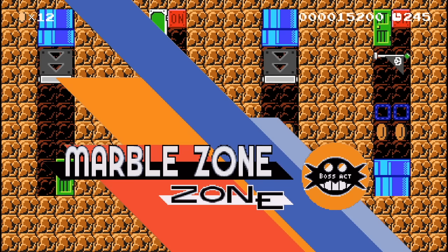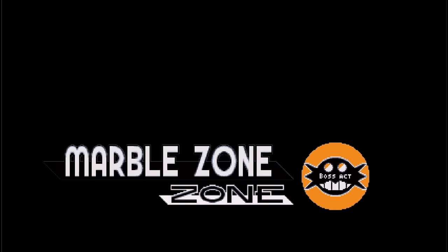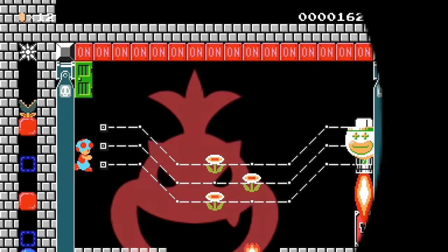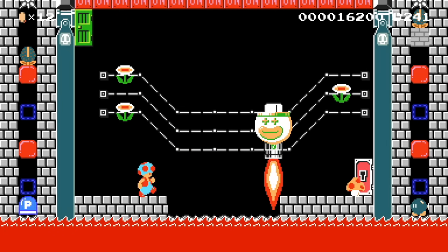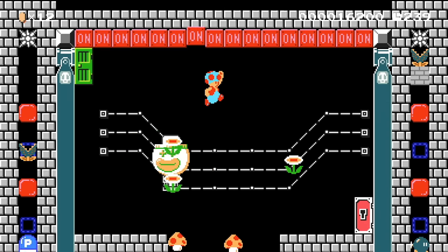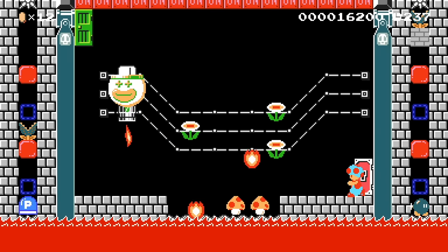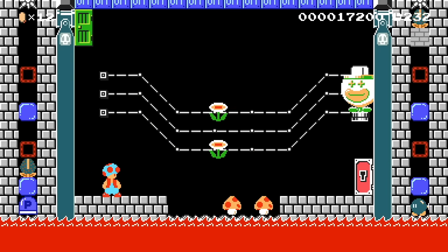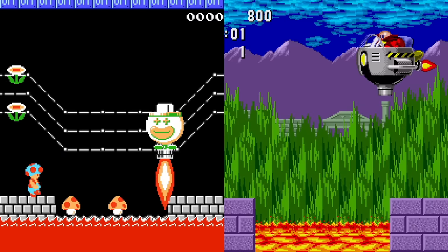Now it's time for Marble Zone! Alright, so next up we'll head through this door to fight the Marble Zone boss reimagined in Mario Maker 2. Damaging the bosses will always be similar where we'll bounce up and hit the on-off blocks at the top. You can get more than one hit per bounce, but it makes it a little too easy, so I prefer to take my time.